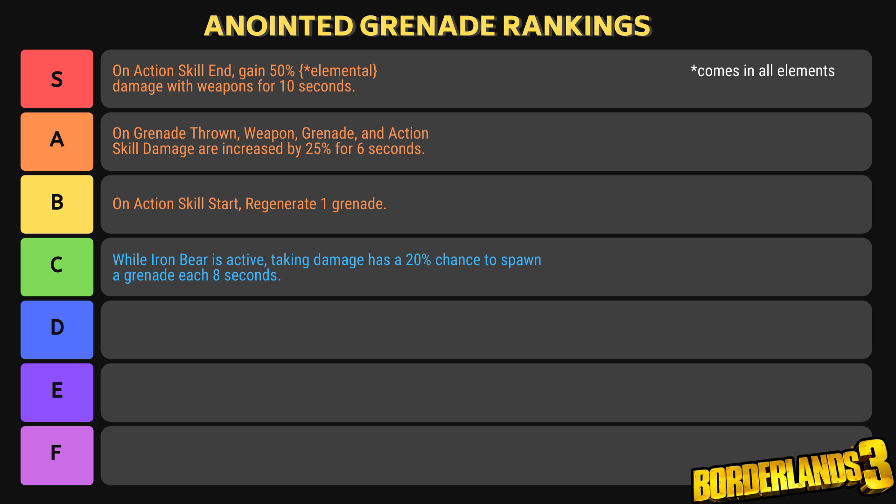This is amazing to have on any character, but it really shines on characters where you're using an Action Skill with a quick cooldown. You're going to want to trigger that Action Skill End as much as you can to get the 50% elemental bonus on all of your weapons. Next, coming in at A tier, is 'On Grenade Thrown, weapon, grenade, and Action Skill damage are increased by 25% for 6 seconds.' This is a short time, but if you have a way to regen grenades like on Moze, this can be really great. It's also great for Zane because his Action Skills can have a long duration, and for Gamma Burst Flak because Gamma Burst lasts longer. This is also a great anointment just for getting burst damage.